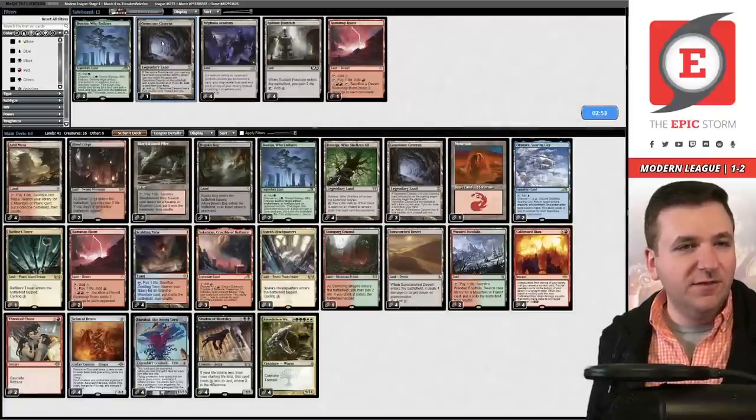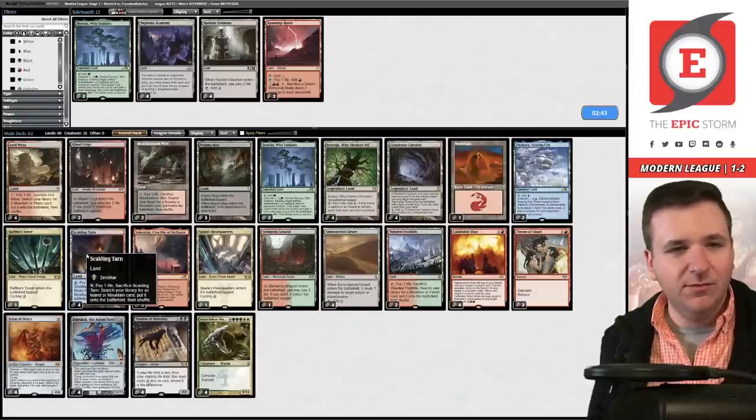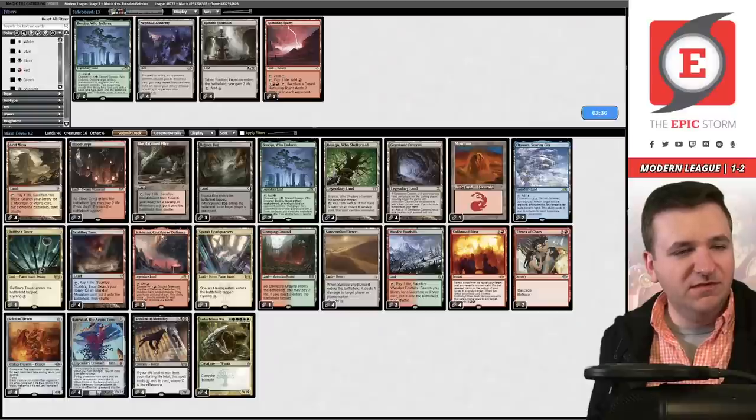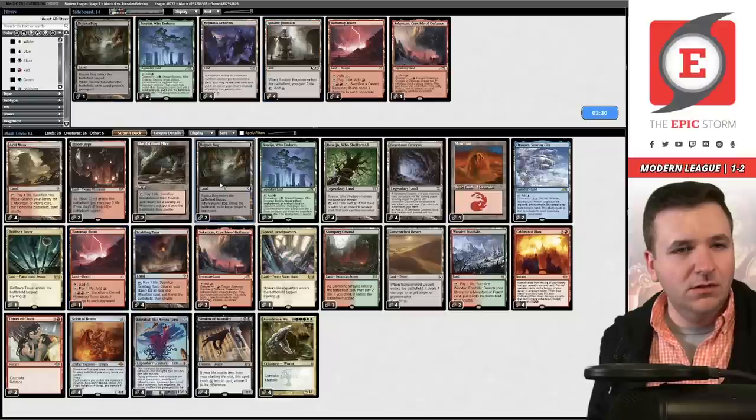We want the Gemstone Caverns now that we're on the draw. We're just going to take out these Ruin of Map Ruins — they feel impossible. Maybe I split them. It's 62 cards. Let's try this. Game number three, we're on the draw.